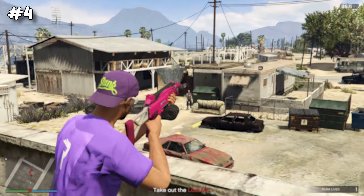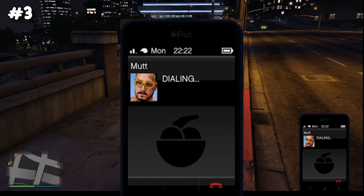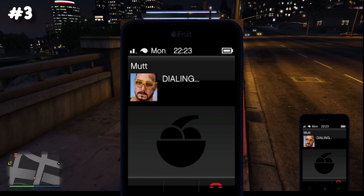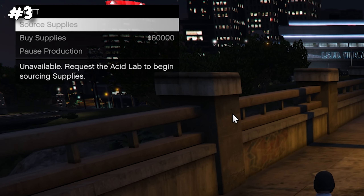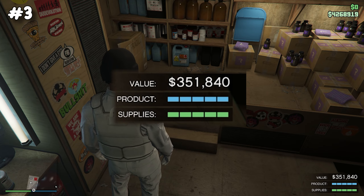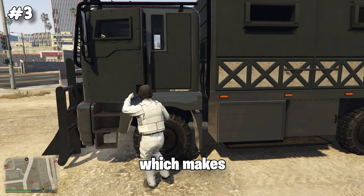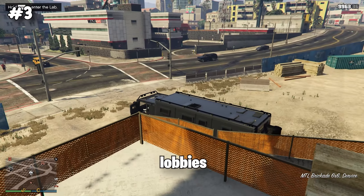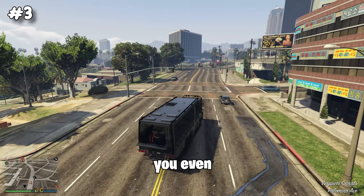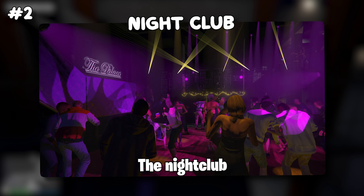One of my favorite businesses is the acid lab because you barely have to be there at all. It's the only business where you can buy supplies directly from your phone — just pay the money, make a call, and he handles everything. When your product bar is full, you always get only one sell vehicle, which makes selling in public lobbies really easy and earns you even more money.